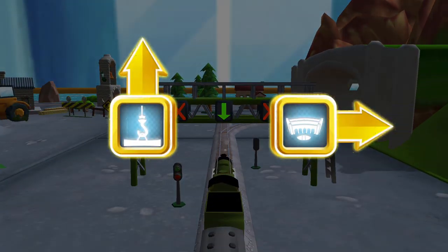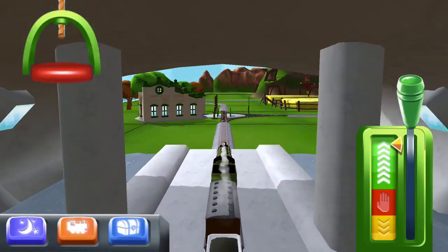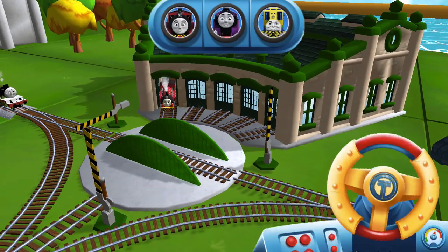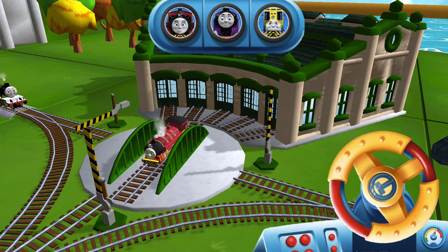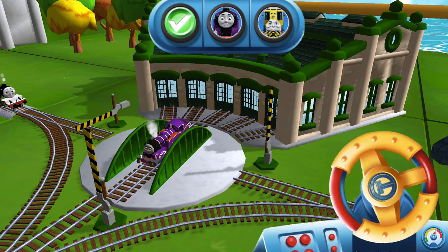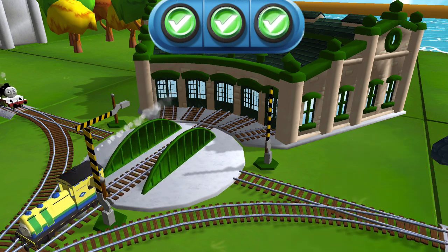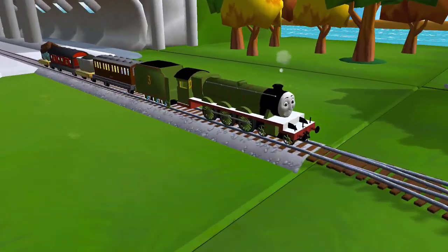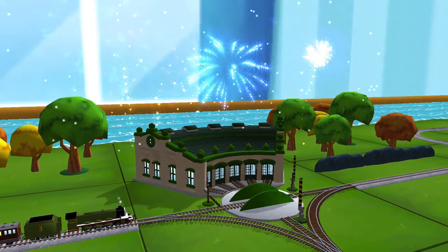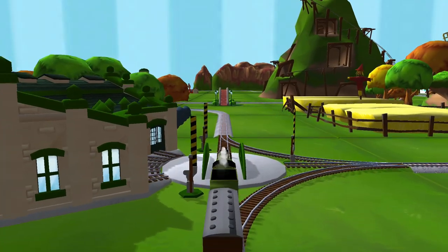Where should we go next? Right leads to... We need to send the other engines on their way — use the wheel to spin the turntable! Well done! Super! Your engine had such a good time! Choose a direction — right leads to Knapford Station. The rolling bridge is right over there!